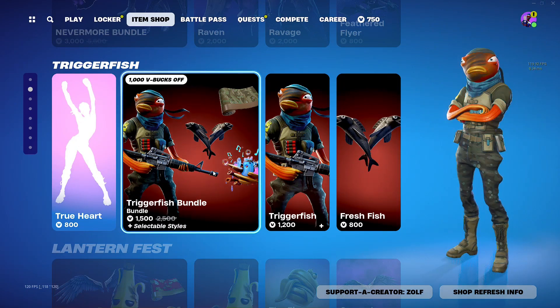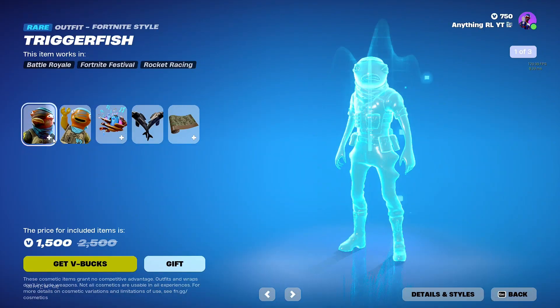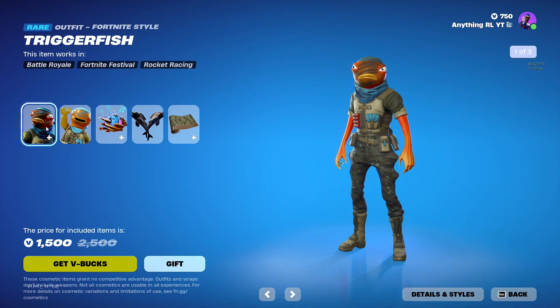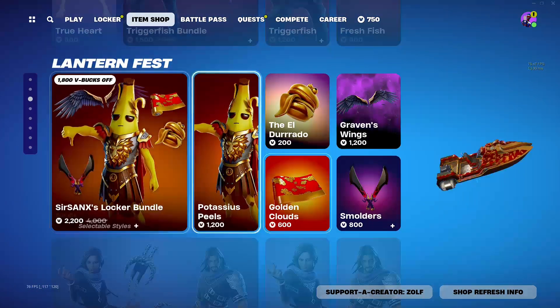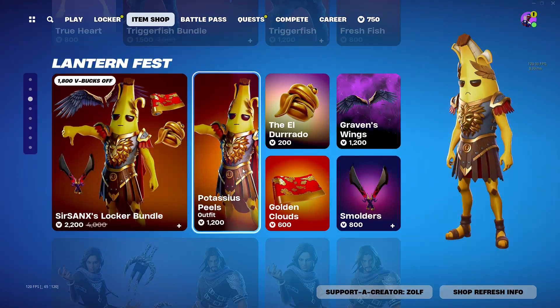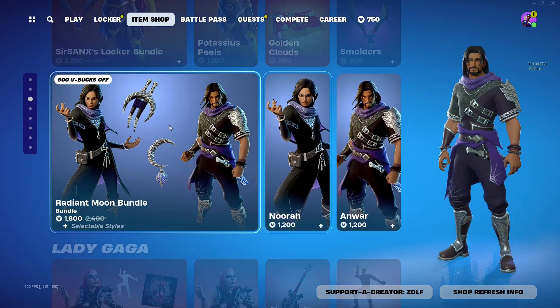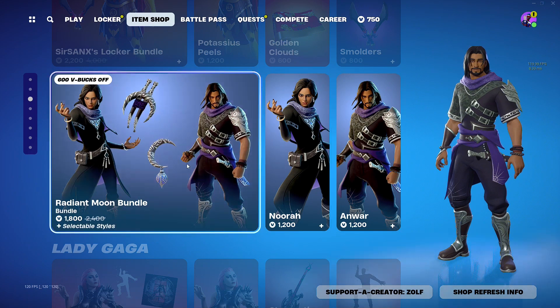We got the True Heart Trigger Fish bundle — it's pretty clean, definitely worth 1,500 V-Bucks, so 1,000 off. Really clean skin, definitely. And we got the P.L.E. skin — kind of sucks, that one. I wouldn't buy these, they're kind of bad, honestly.